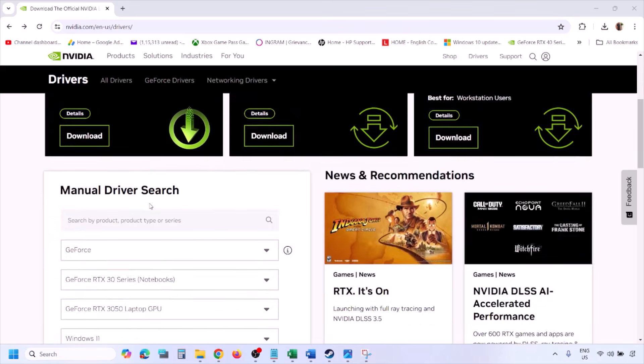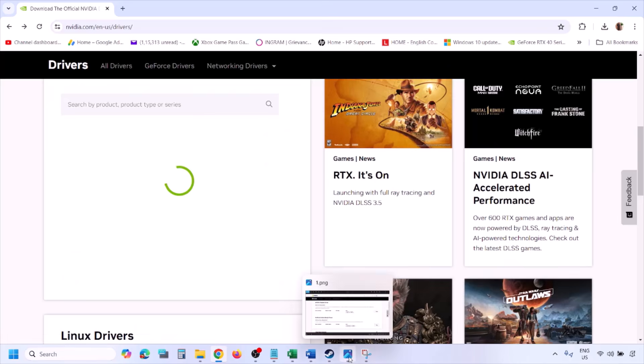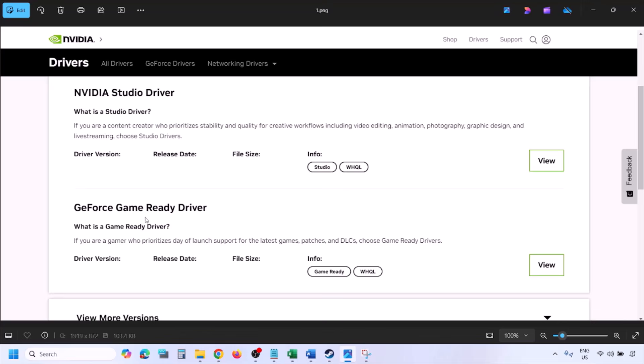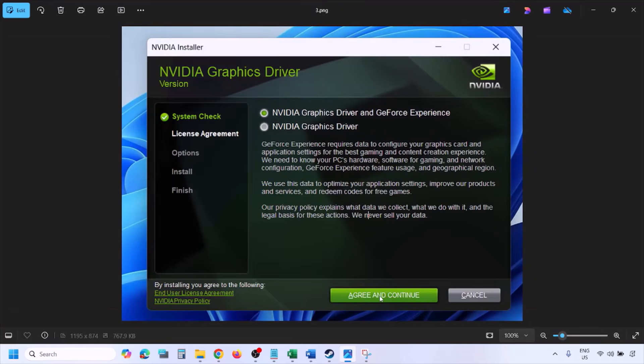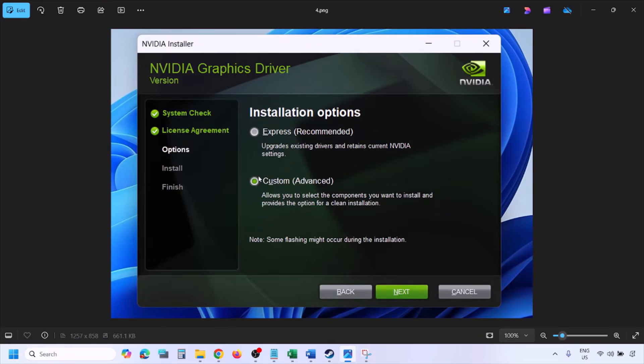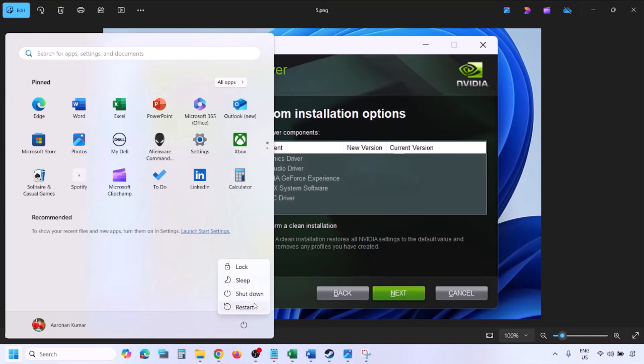To perform a clean installation, go to the NVIDIA website and select your graphics card from the list, then select the correct operating system — Windows 10 or Windows 11 — and click Find. Download the latest GeForce Game Ready Driver. Once downloaded, run the .exe file, click Agree and Continue, then select Custom instead of Express. Click Next, check the box that says Perform a Clean Installation, click Next, and let the installation complete. Once done, restart your computer and launch the game.